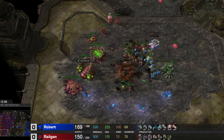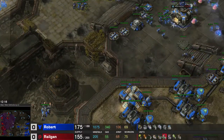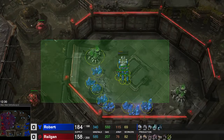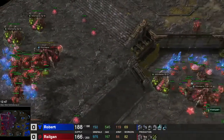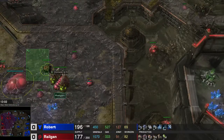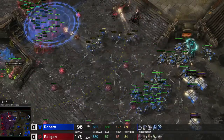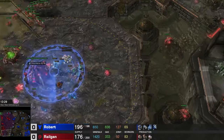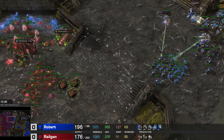Until now the Hydralisks did a pretty good job — they cleaned up his bio army quite nicely. But the real threat is here: the two Liberators have landed and will begin their reign of terror shortly. I'm spreading more creep and taking more gas. I'm morphing my Lurkers — Lurkers are good units, so why not have a couple. I put a Lurker there so he has to scan. He scanned and managed to take out the Lurker, but the Lurker was quite effective at defending that drop.